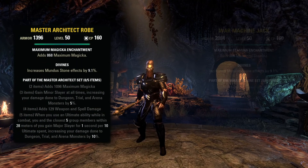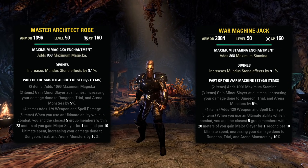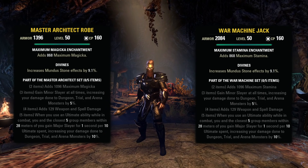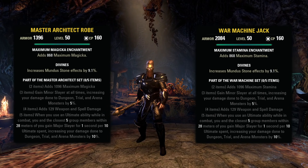At number 5, we have Master Architect and War Machine. With the hybridization of stats on sets, these two sets are now essentially the same, except Architect is a light set with a magicka bonus on the two-piece, and War Machine is a medium set with a stamina bonus on the two-piece, and they do both come from the Halls of Fabrication trial. The 5-piece bonus is when you use an ultimate ability while in combat, you and the closest 5 group members within 28 meters of you gain Major Slayer for 1 second per 10 ultimate spent, increasing your damage done to Dungeon, Trial, and Arena Monsters by 10%. So the way that this works is the more ults you spend, the longer duration of Major Slayer you get for you and 5 other group members. So if you had saved up 500 ult, that would be 50 seconds of Major Slayer, or 250 ult would be 25 seconds of Major Slayer, and so on.